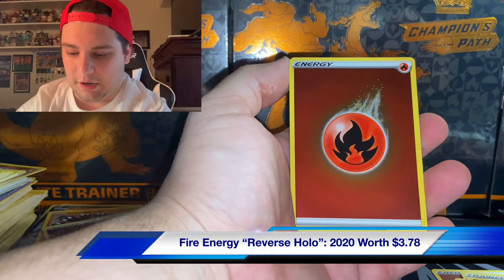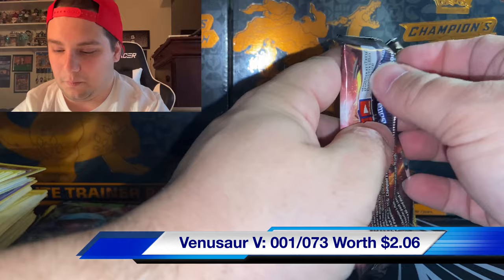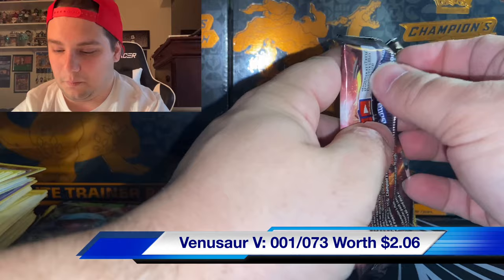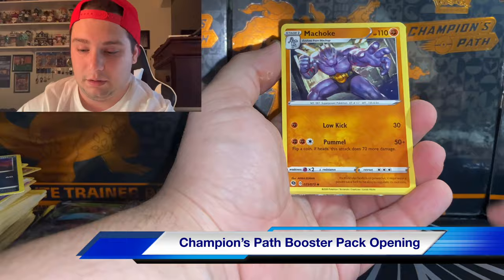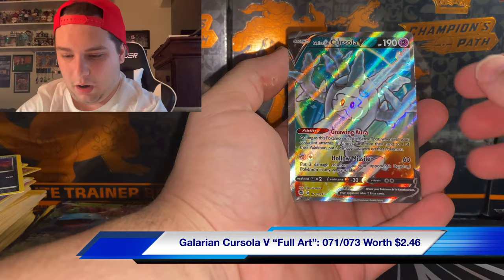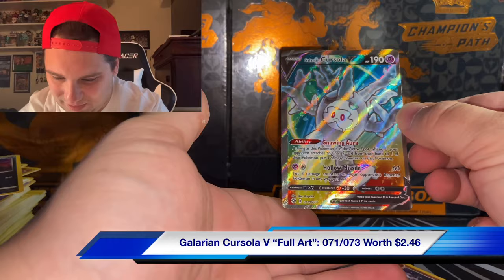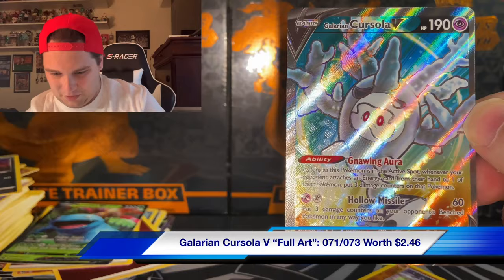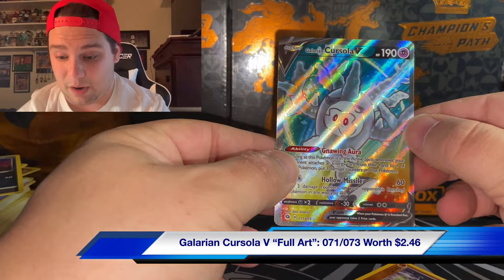Another fire rare energy and Venusaur V - not bad, actually I did want another one of those, perfect! I don't even know what these packs were from - extra double boxes we gave away. Champion's Path man, I've gotta find this card. Otherwise what am I doing? What am I opening Pokemon cards for if I can't pull the greatest Pokemon card in history - a Charizard? Oh wait - Galarian Corsola V full art! Beautiful! I'm not even sure if the centering is accurate - let me know in the comments. We are almost done with this master set.